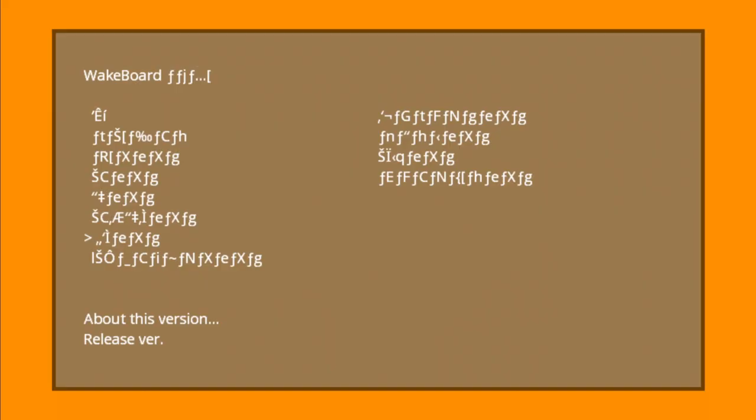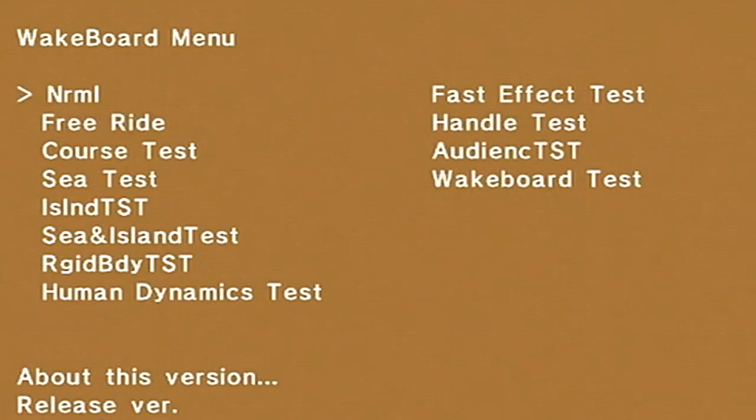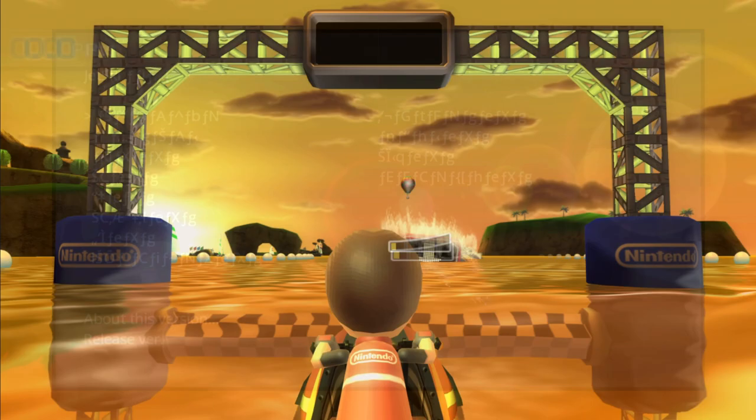Then 'island test' appears to be a similar camera test to the one in the air sports menu, but this time doesn't seem to work properly and is pretty empty. If you disable the fog, some water appears along with what looks like chunks of the island — it almost looks like a test of how the game handles stuff reflecting on the water. Unfortunately the rest of the options here — including 'rigid body test,' 'human dynamics test,' 'fast effect test,' and more — all just lead back to the same screen. Those sound like they would have had potential to be some really cool testing areas.